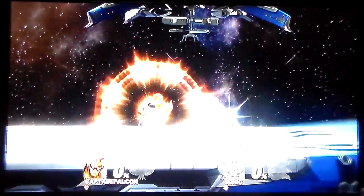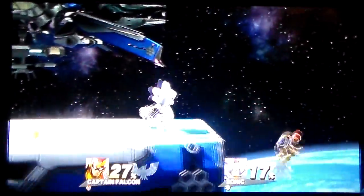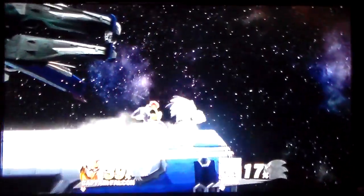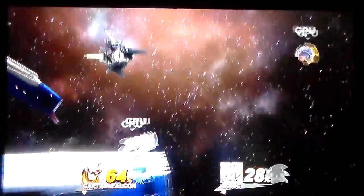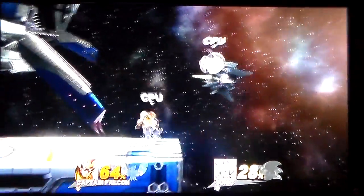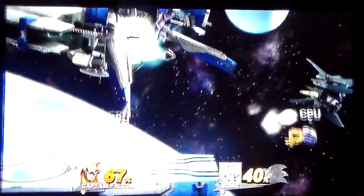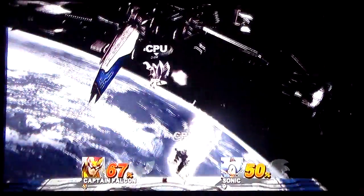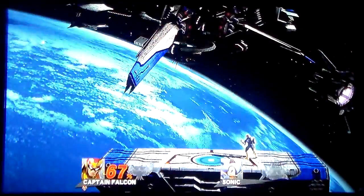Down to one stock, zero percent, no smash balls yet. Captain Falcon with the grab. The down smash by Sonic. Sonic with the back throw. Falcon went for the spike but didn't get it. Falcon keeps going for the Falcon kicks. Sonic going for the smash ball — almost got it, but Captain Falcon gets it. Can he connect? Yes, he can. Sonic gets hit — two matches in a row with the Blue Falcon.